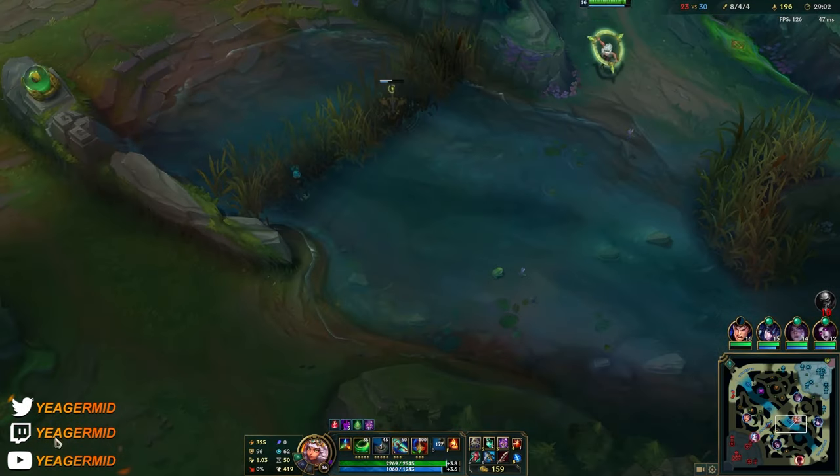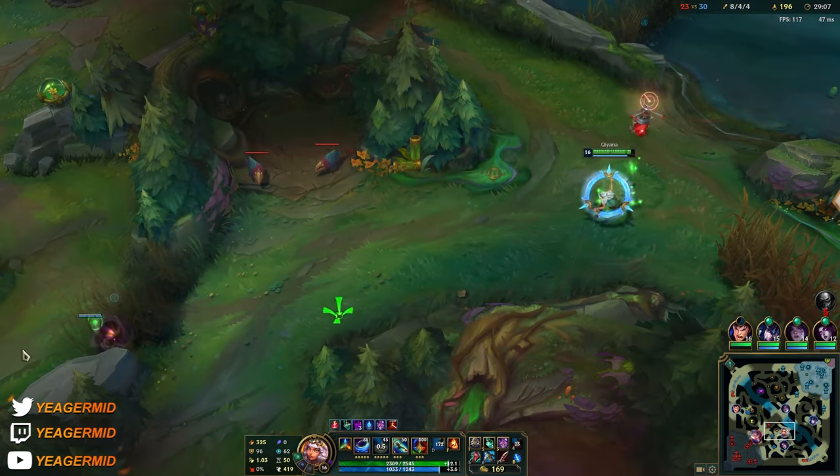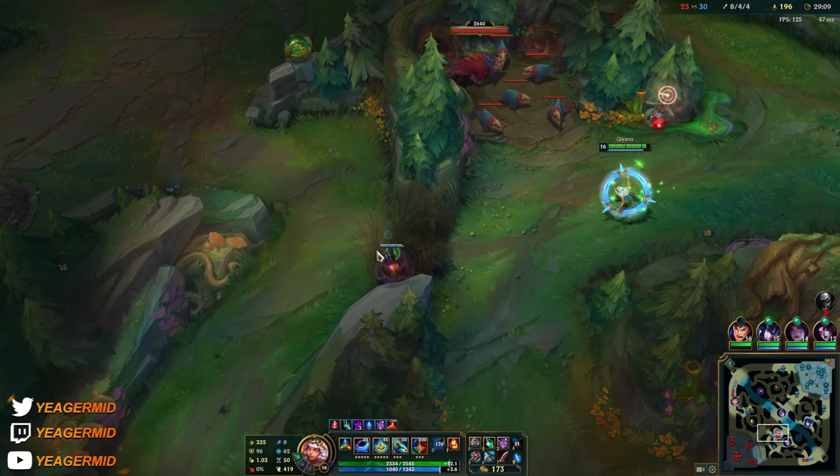We need to take the Jinx — if I don't take the Jinx we're going to lose. It's really hard because she also has a Sona with her.